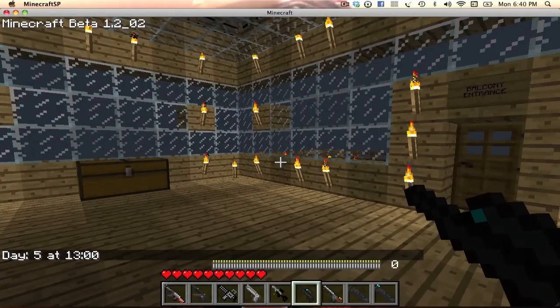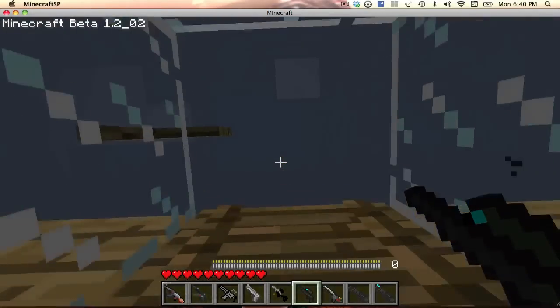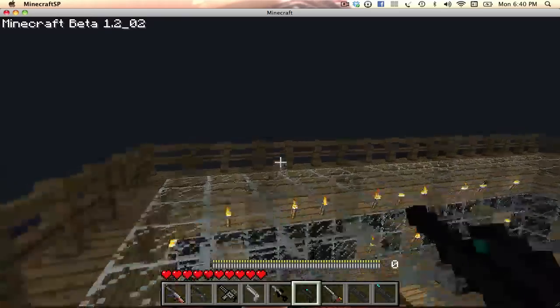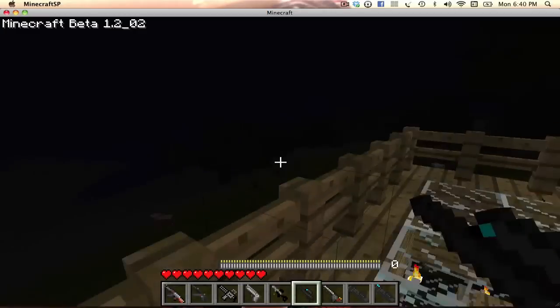Now let's get our sniper. I've got this awesome skin on my guy — he looks like he has glasses on, because he does. So we go up, and to activate the sniper you have to press Z. I have fog on because my computer has been lagging a lot lately. We're going to give this skeleton a headshot. Yes! That was an automatic kill.